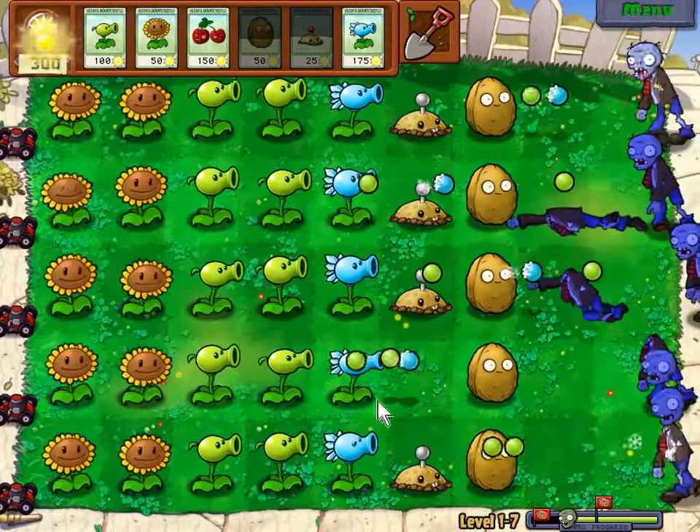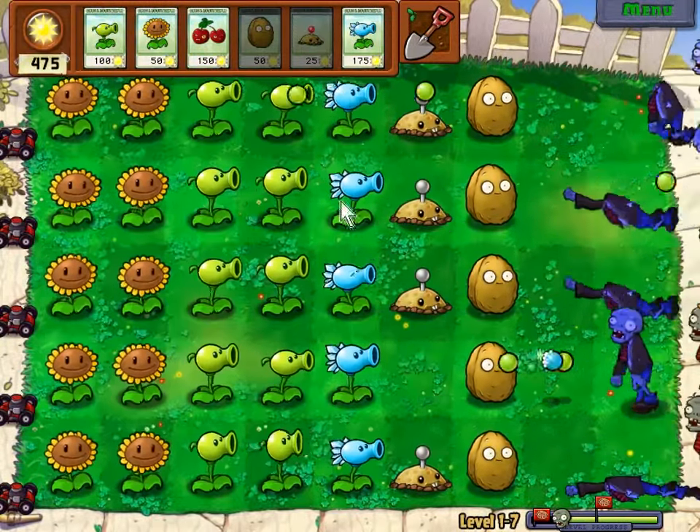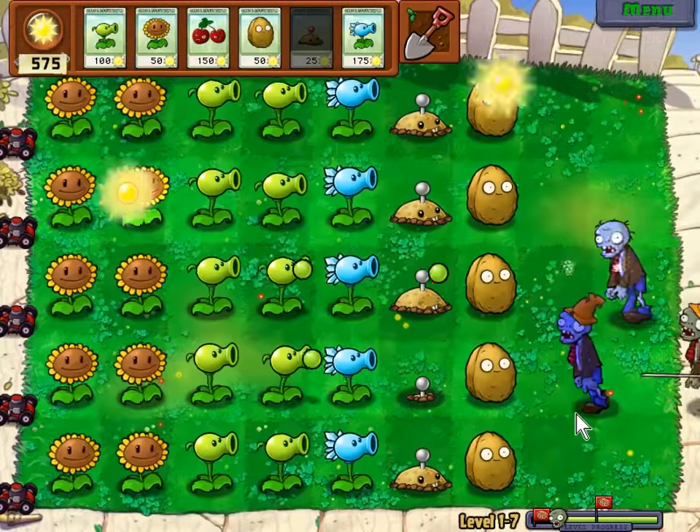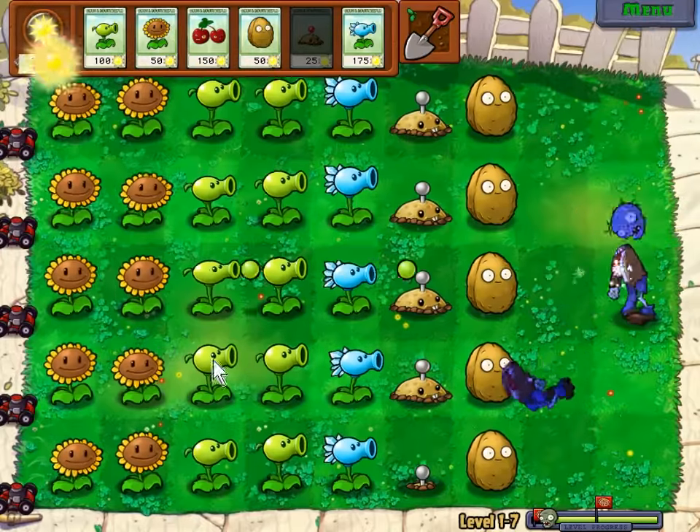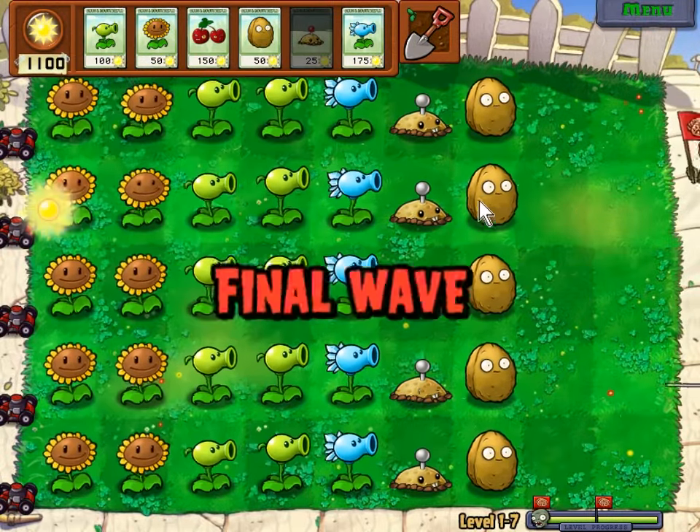With the first huge wave of zombies defeated, we may then sit back and slowly fill in the rest of our defenses, starting with walnuts. As the lesser waves of zombies march slowly but steadily to their deaths, we complete our defenses and settle in for the final wave.